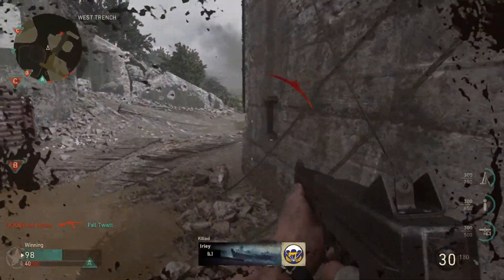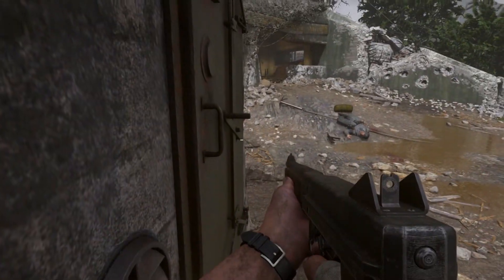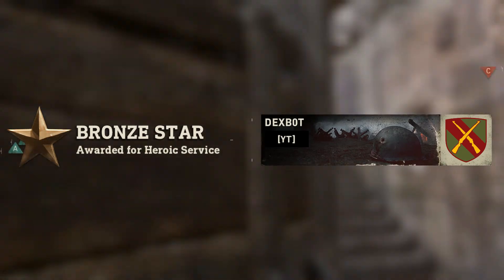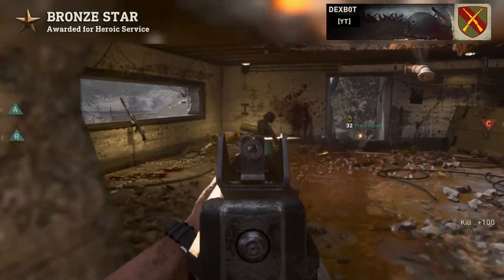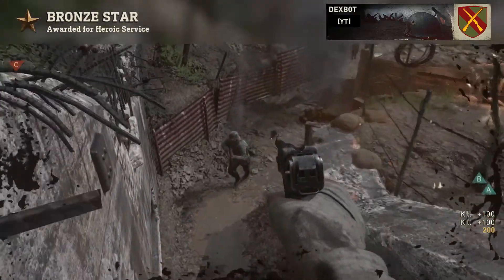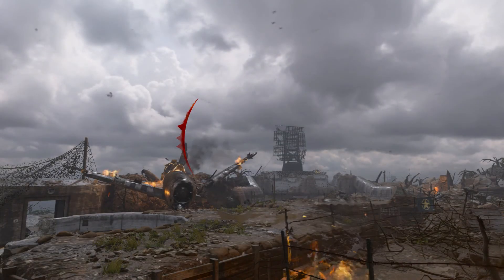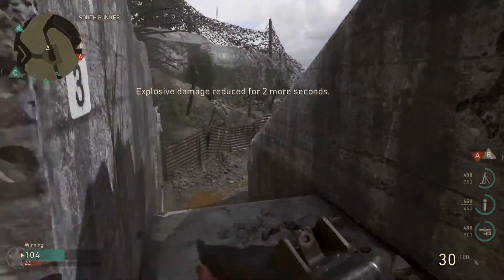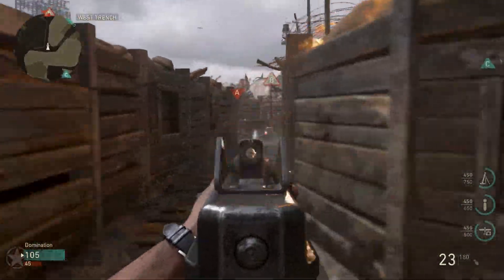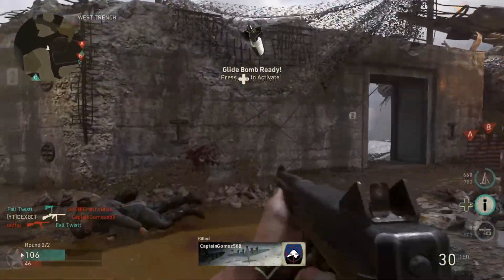Another great strategy is using the outer locations of the map. It's common to have a longer range of sight and fewer people coming at you from various angles when using the outside of the map — whether it's to your right, left, or at your back. You can pretty much guarantee there won't be an enemy coming from that direction. Sometimes I use that strategy to pick up my first few kills, get a recon aircraft in the air, and then push more aggressively since I may have a better idea of where the enemy team is located.